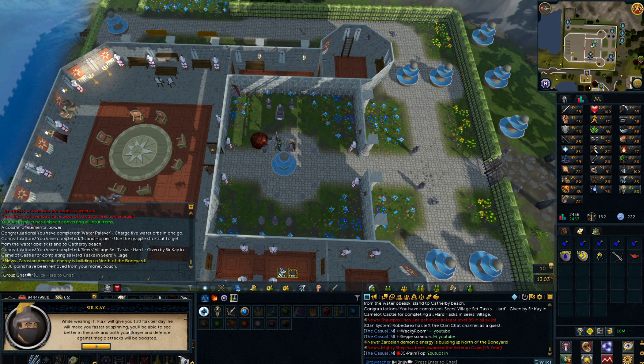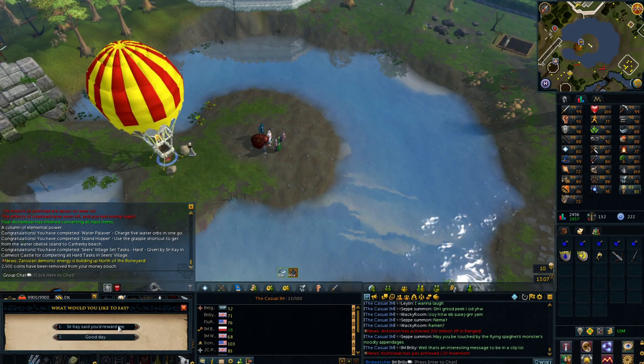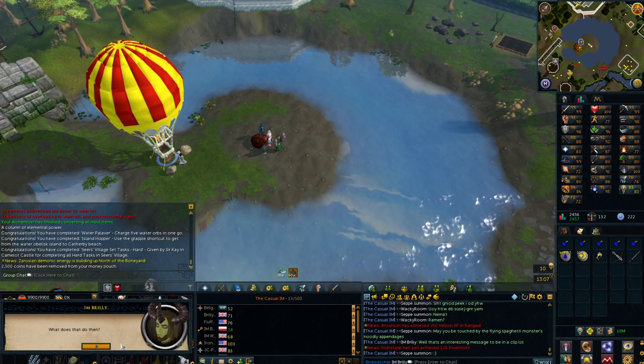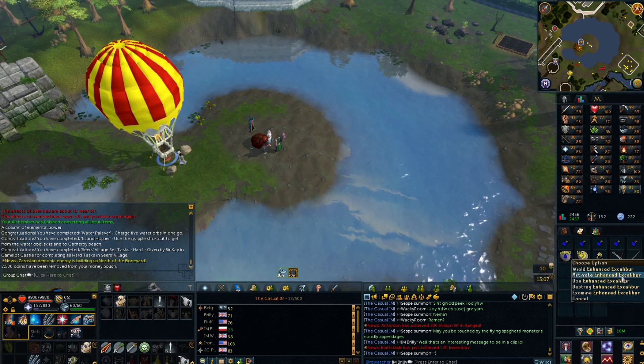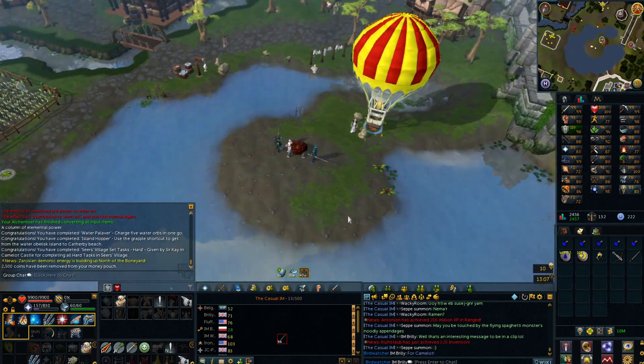Yeah I got a lamp, 120 flax per day. My Prayer and Defense will be boosted, and I can now put some more coal in the tracks — not particularly useful. So I think if I give my Excalibur... there, it can now be enhanced. So I've got enhanced Excalibur which is now an offhand that I can augment, and it will heal me — which is awesome. Big gains!